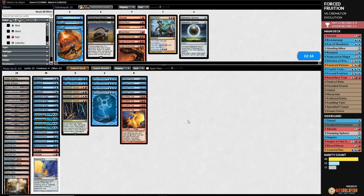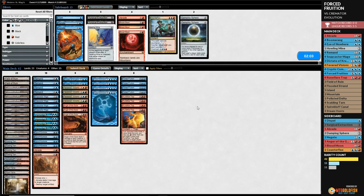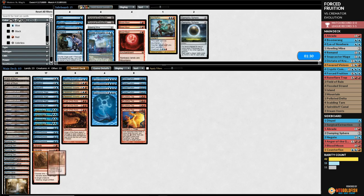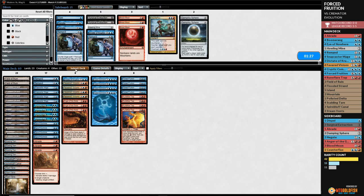That was a close game — almost got them, we were a turn short. We sideboard: bring in Anger of the Gods, go down Howling Mine, one Dictate, one Remand, go up to two Abrades. Against this deck, bouncing is less effective since they can sacrifice creatures. Game two — we're missing our early interaction but we'll try. Steam Vents tapped, pass the turn.